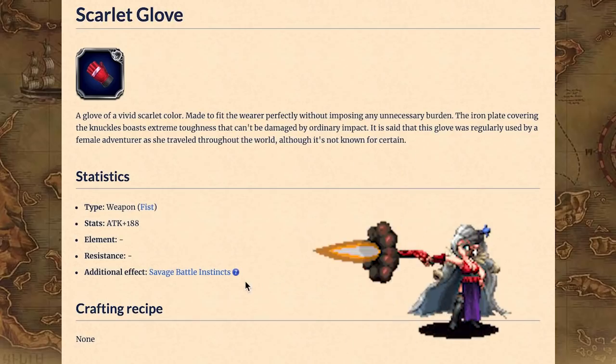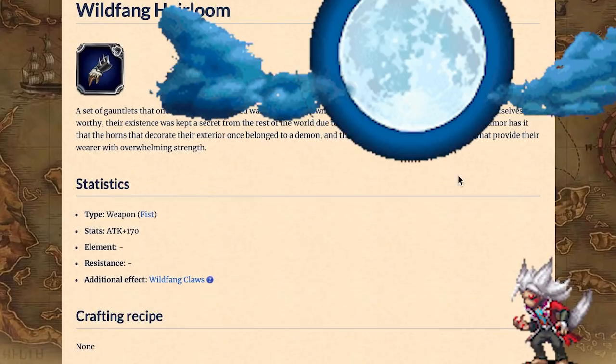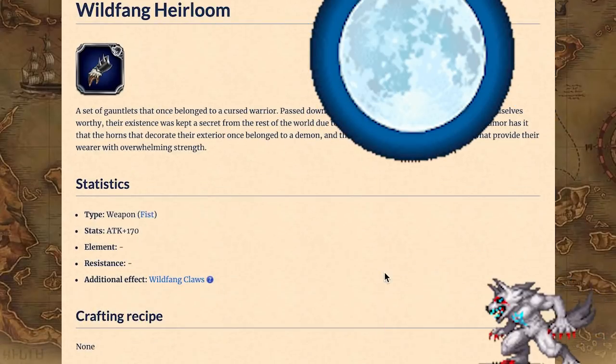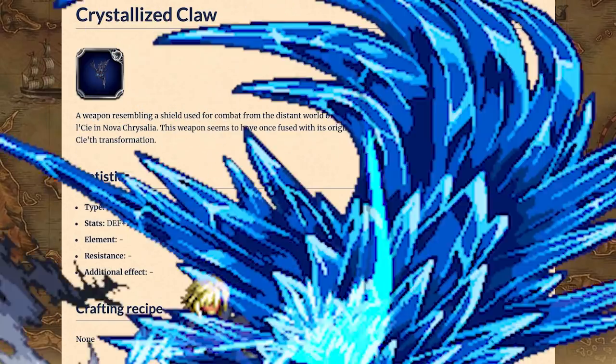Fists. Neo Vision Mana Medell's Scarlet Glove is the best for attack and limit burst damage. If you want to raise Equipment Attack, you can use Carton's Wild Fang Heirloom for dual-wielding units. Solitary Patron Snow's Crystallized Claw has an incredible amount of Defense and Spirit.